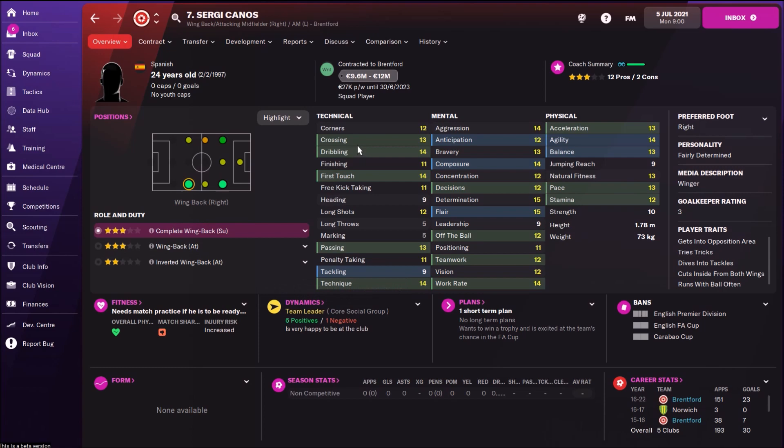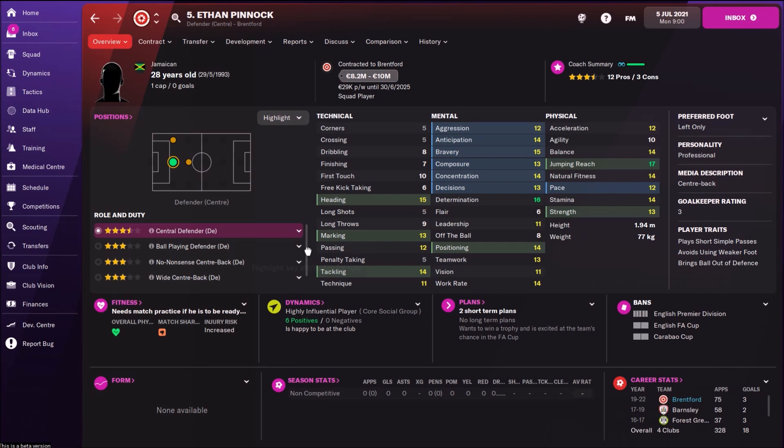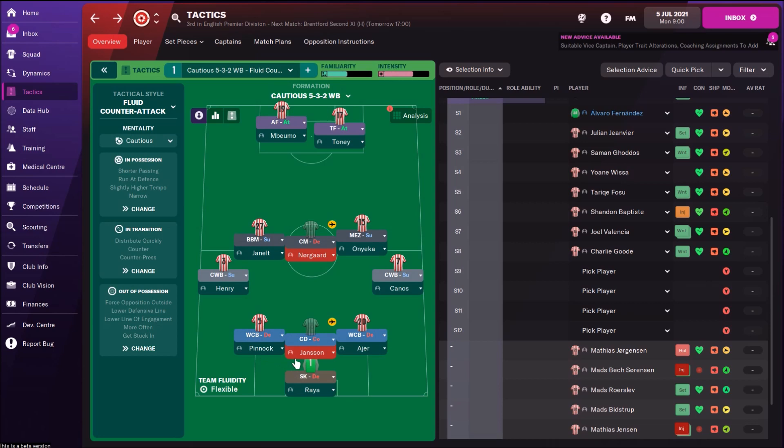Then three central defenders. I would play with a new role — the wide center back. On the left side I would use Pinnock. He doesn't have that great crossing and dribbling, but I would still play with him as a wide center back. The only problem is he doesn't have crossing and dribbling, but I don't have a better option for this position. I still think he can play this really well.